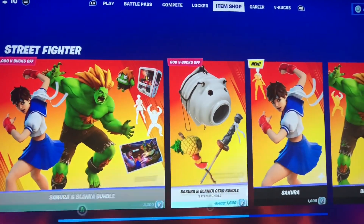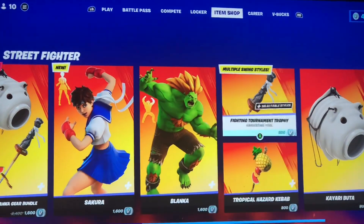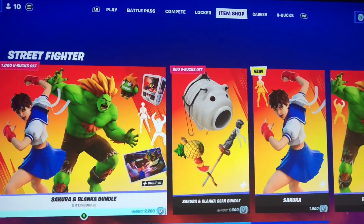It looks like they split up into two different bundles. The skins are 1600 by themselves, the pickaxes are 800, and the glider is 800. So that's not too bad at all.